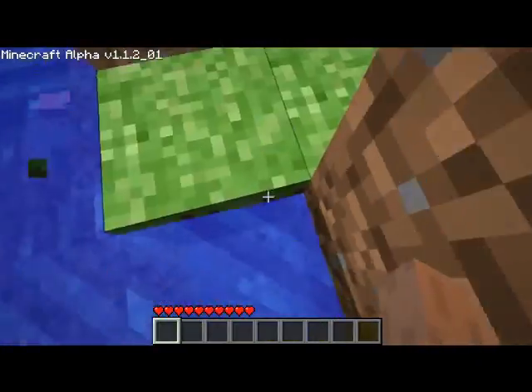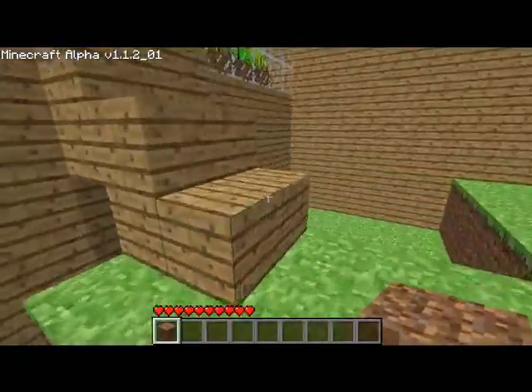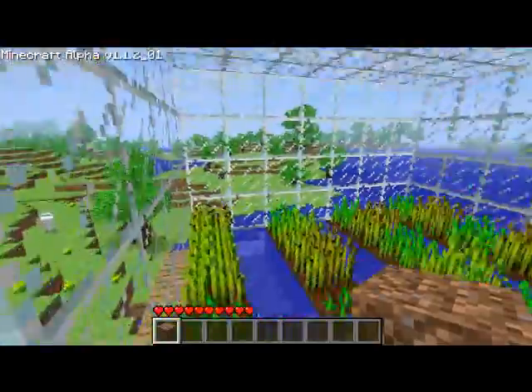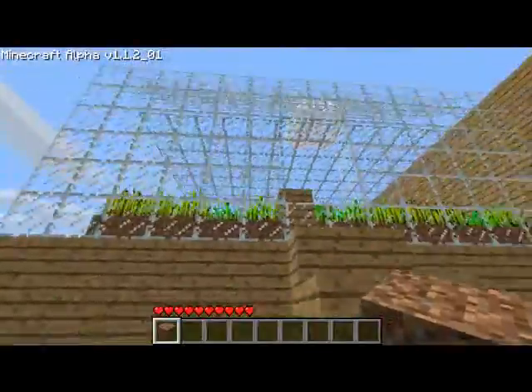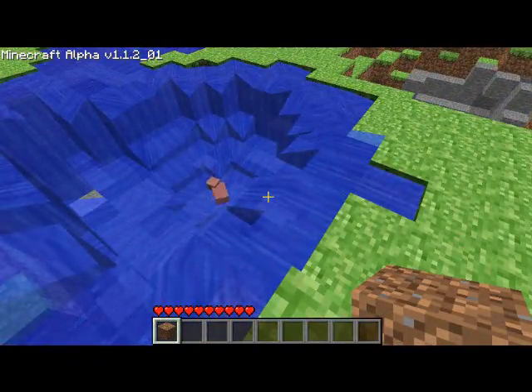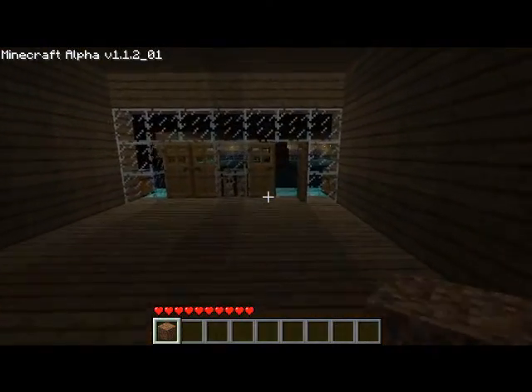I gotta destroy the locker — kinda can't get out. I'll show you guys my greenhouse. I was like, I need a greenhouse, where the heck would I put it, so I just decided to put it on top of the balcony. I added water, plants, all the cool stuff. And there's my little death trap — every day I'll come on and there'll be a pig or something in there.